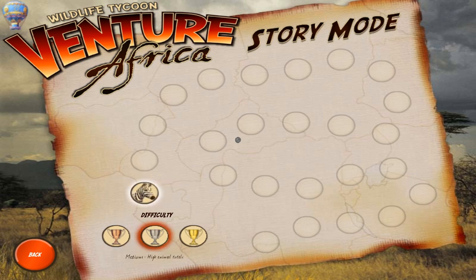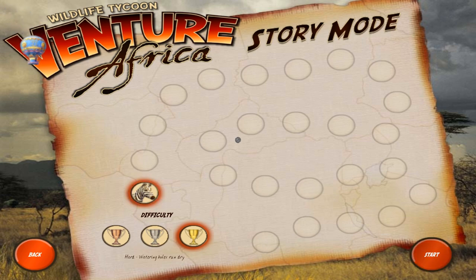So we can go ahead. It'll tell us — low animal totals, high animal totals, watering holes run dry. Well, in that case, let's actually play on hard because it sounds like it's going to be the same as medium, except for the watering holes running out. So let's go ahead. We will start. It looks like our first one is just the zebra.